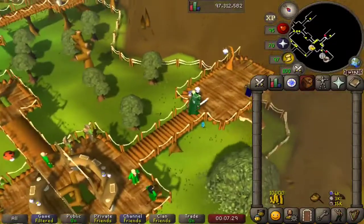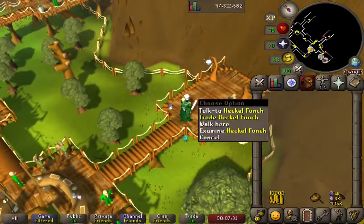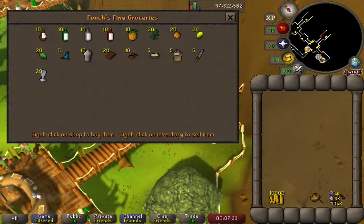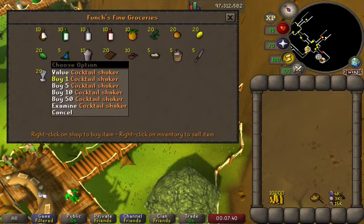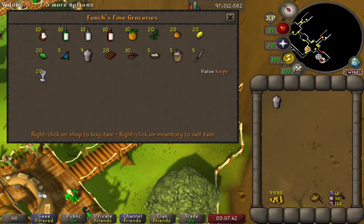So let's go straight to our friend Heckle Funch and his store Funch's Fine Groceries, where we can purchase the ingredients to make our mocktails. We're going to need a cocktail shaker, a knife, and of course a cocktail glass for the final product.